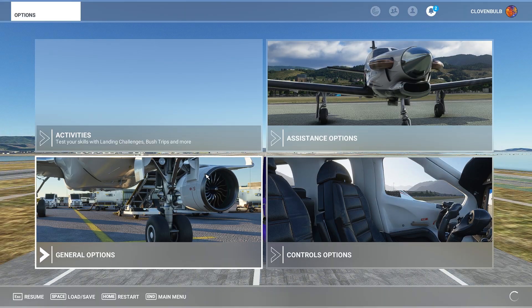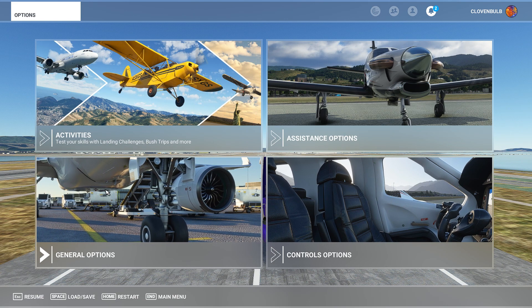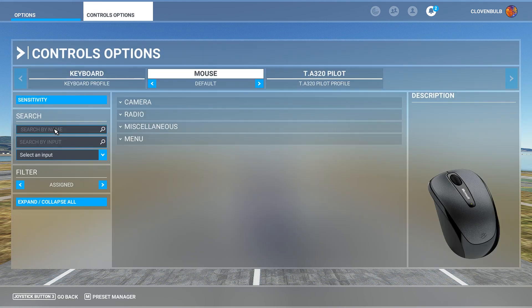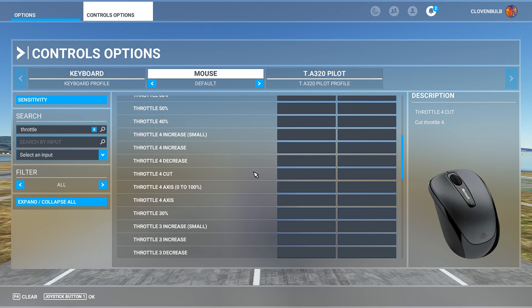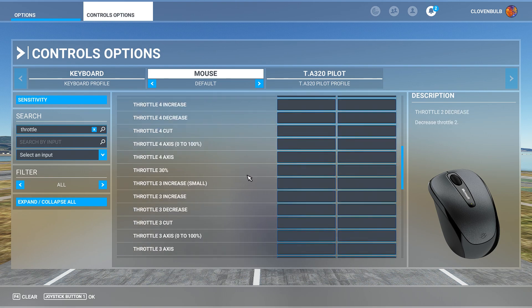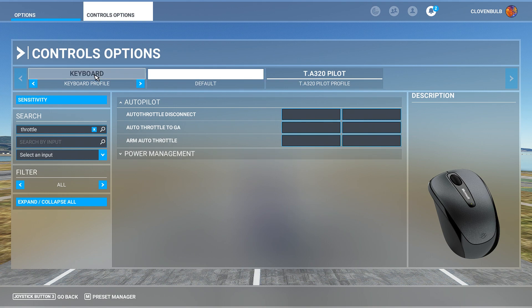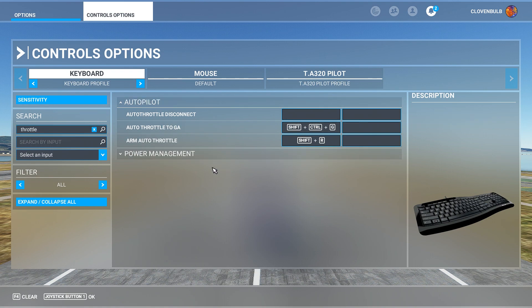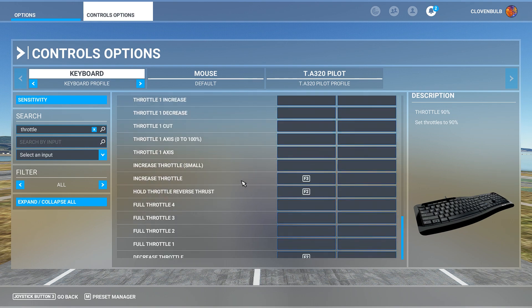What we want to do is go to our Controls Options. In Controls Options, type in 'throttle' — give me one moment. This button's already been assigned; it's on the default settings. So go to the keyboard, type 'throttle', see what comes up. There's autopilot — nothing to do with that. Come down here.